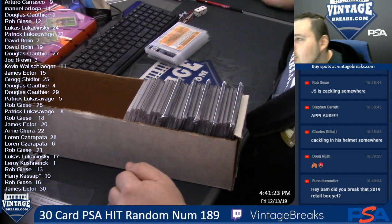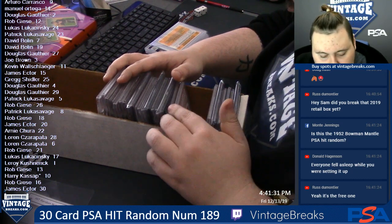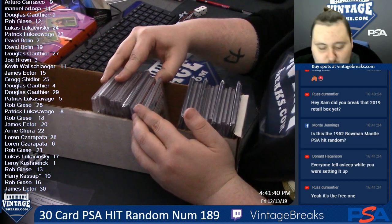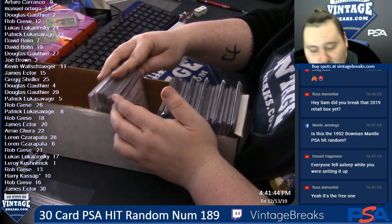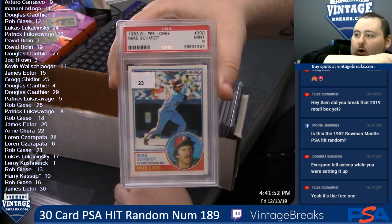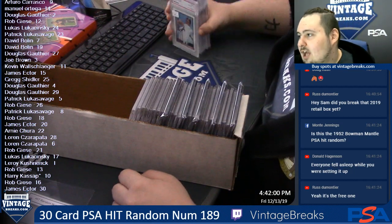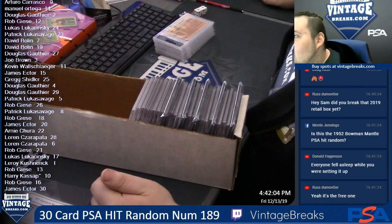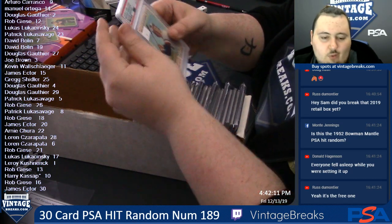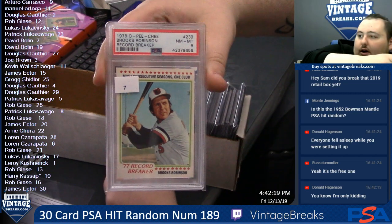Patrick Lucas Savage, spot 23: we have an 1983 O-Pee-Chee Mike Schmidt, PSA 9 — for Patrick. I love that nickname — sorry, your last name. I wish it was a nickname because that's really cool. Spot 7 for David Boland: we have a 1978 O-Pee-Chee Brooks Robinson record breaker, PSA 8 — there you go, David.